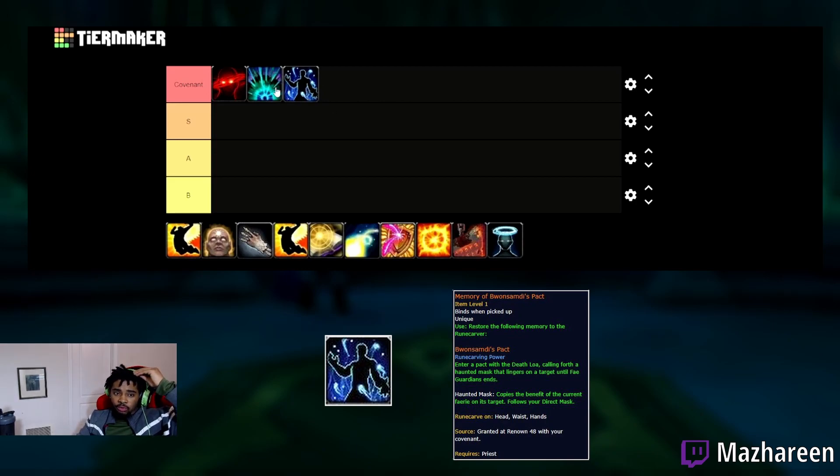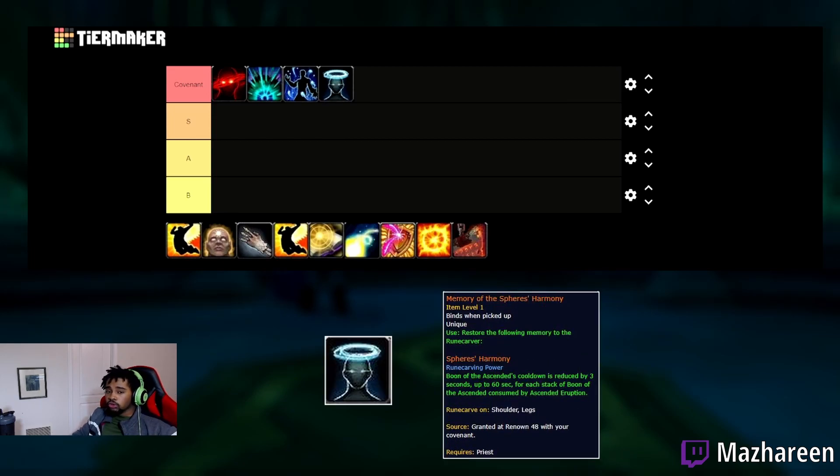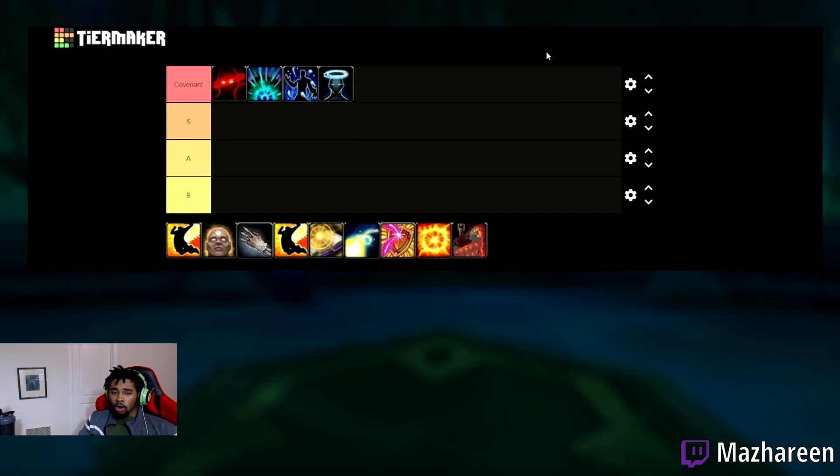I'd probably say those three options are the most popular. The Kyrian legendary is definitely more niche. What it does is when you use Boon of the Ascended, you can reduce its cooldown by up to a minute — reducing it by three seconds for each stack consumed with Ascended Eruption. So overall, the Discipline Priest covenant legendaries aren't really that crazy and it doesn't really matter which covenant you run, because the general legendaries you combo with will mostly be the same.